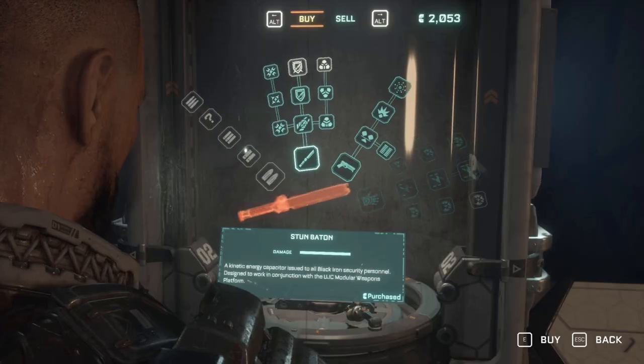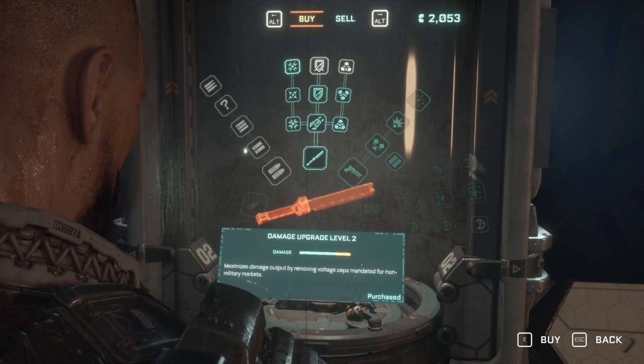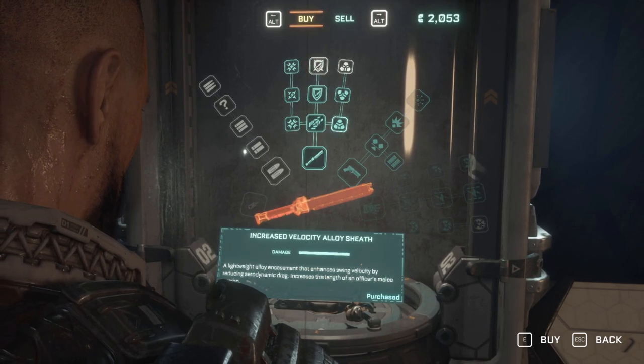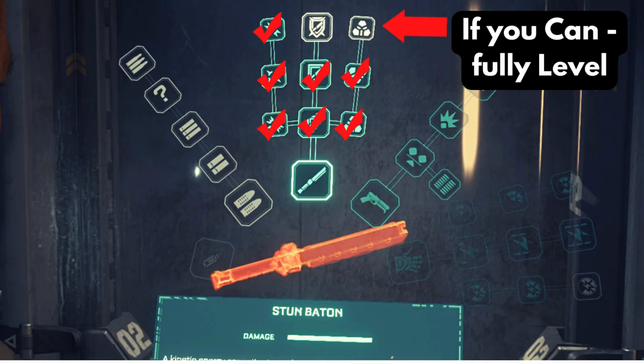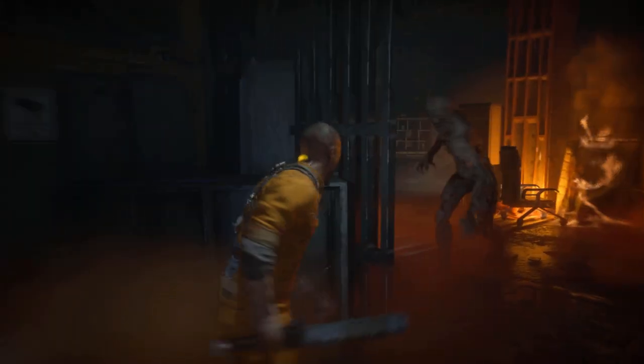This is the Stun Baton — this is your bread and butter. You are going to use this at the end of boss fights and in between. It doesn't use bullets, so this is your go-to. I do recommend leveling the entire row of damage, so max out its damage, and level at least one or two of the other two rows, which are block and a swing that gives you an extra type of attack.